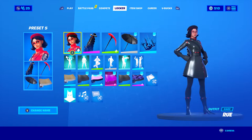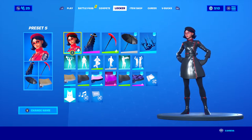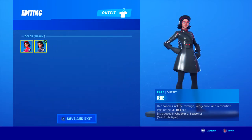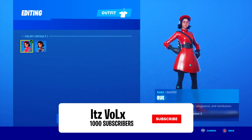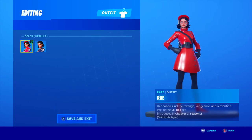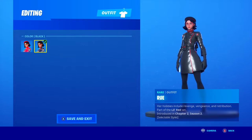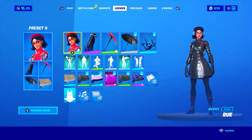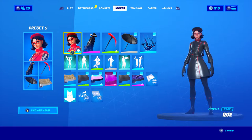You guys might have noticed a continuous theme of using the red and black version of Rue. For me, I prefer this version. If you guys prefer the complete red one, these skin combos fit with her as well. The thing is, red is my favorite color, but you stand out so much in this game wearing bright colors and I don't like to stand out. So I like to use dark colors, and this version has red in it but also the dark black. These skin combos fit with any style of her, so you guys can choose whichever version you want.